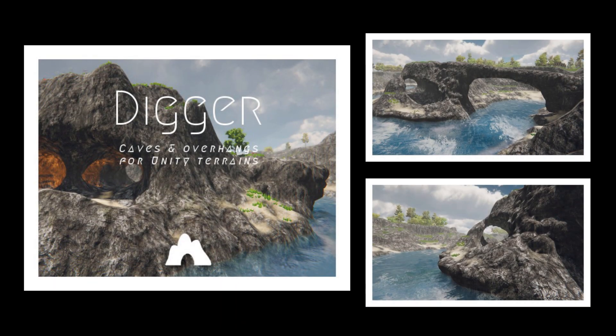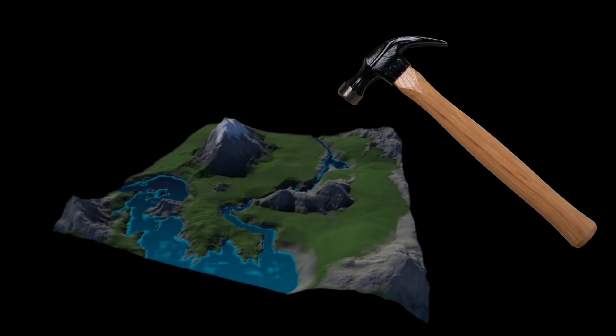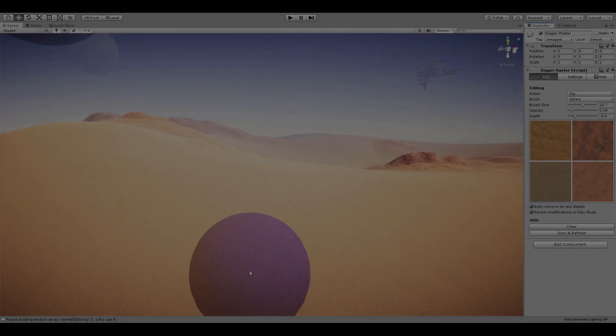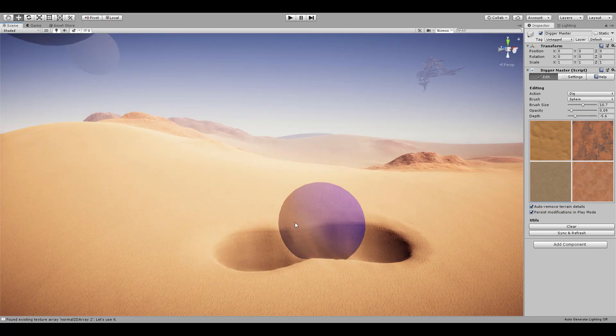A while back, the asset creator of the Digger asset pack reached out to me and asked if I wanted to try out the Digger asset, and of course I said yes. The Digger asset is actually a tool that extends the power of the standard terrain system, allowing you to create caves, overhangs, etc.